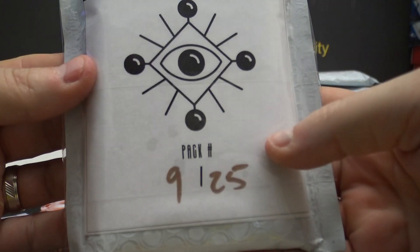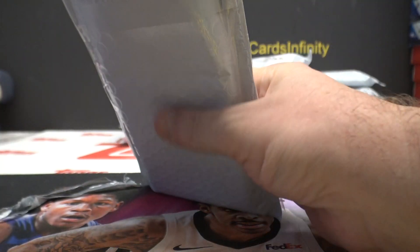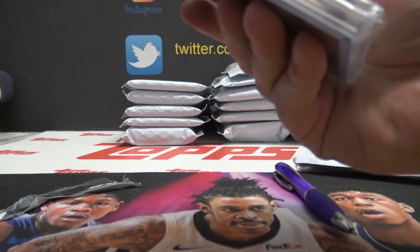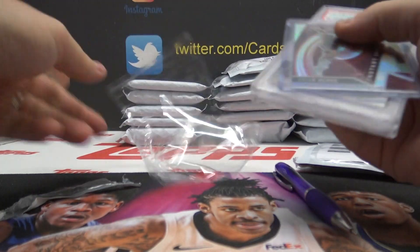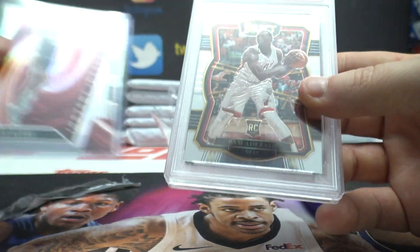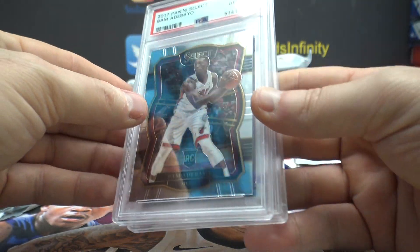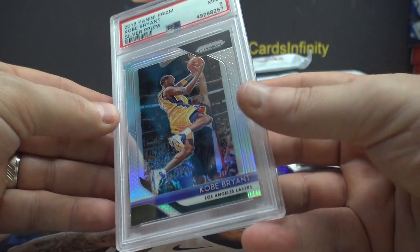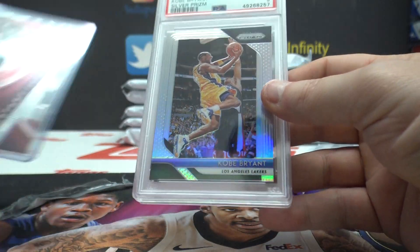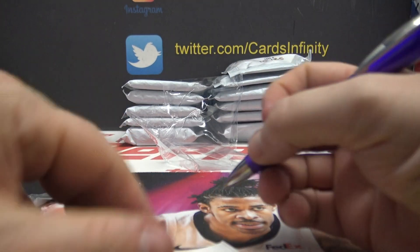Pack number nine, Diego — I haven't seen Diego in 30 years, hope you've been doing well Diego. Let's see what you get. Tyler Hero silver Instant Impact, Bam Adebayo gem mint 10 2017-18 Select — that's a 10 — and a Kobe silver mint 9 18-19 Prism. Who was that? Oh yeah, Diego. Hope you've been doing well Diego.